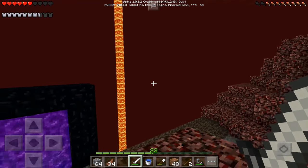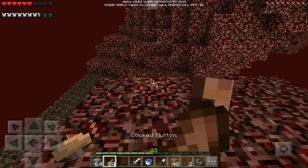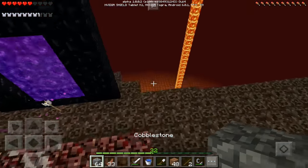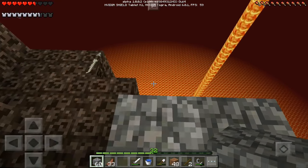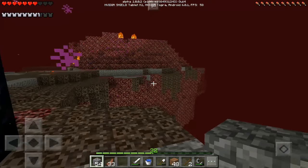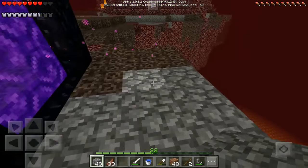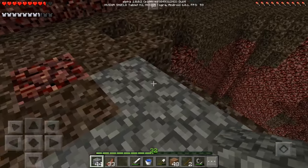What if a ghast comes in and just freaking attacks us? That's not going to be a fun thing. So I think what we should do is actually just protect this area here, because first of all I don't want to fall, which is going to be a really bad thing. I do not want to die in the nether because we have the possibility of losing a lot of our stuff.